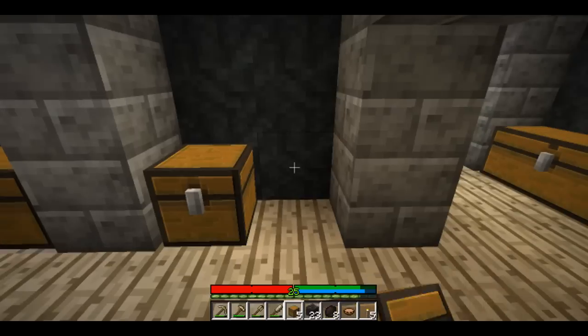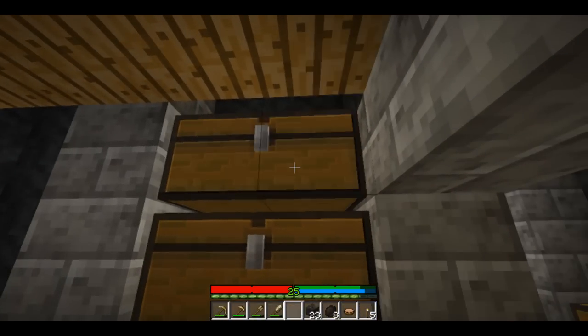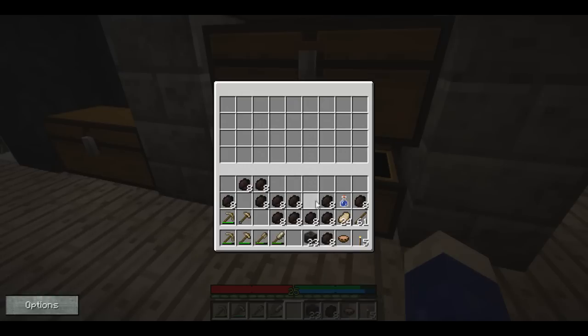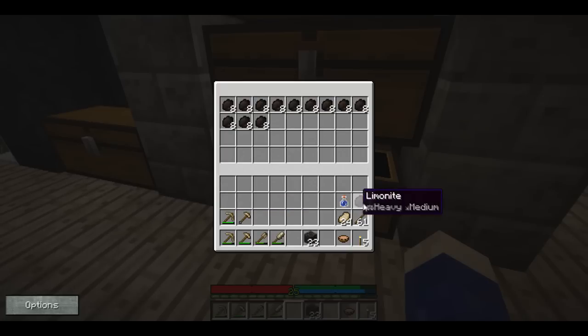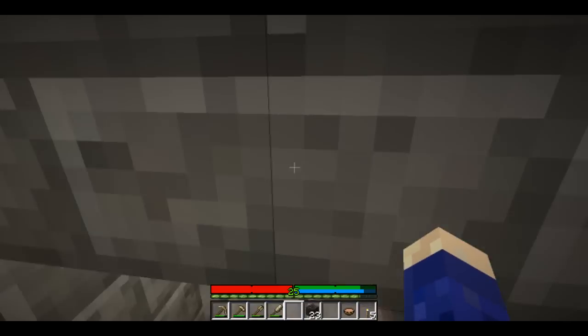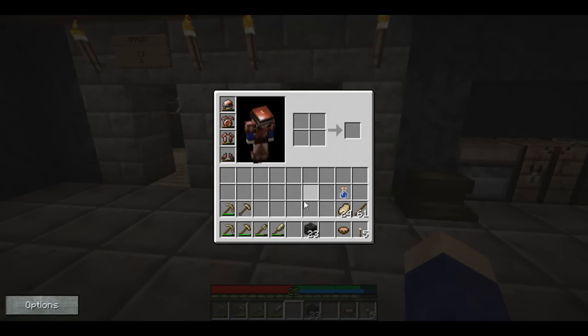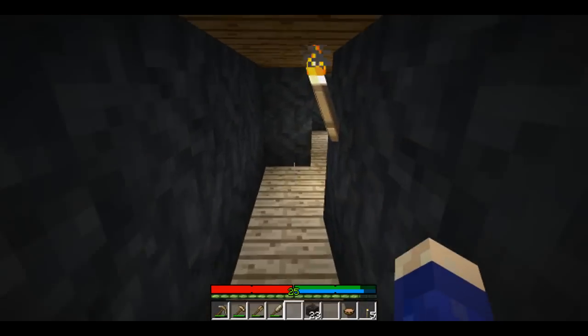Alright, I made my first trip back, made some chests, and I'm going to place them right here. This is what we got so far. I could have had way more but my inventory is full with other stuff I just dumped. There's a lot more there. So I came back to dump that, get rid of all the unnecessary stuff, and I'm heading back to keep mining this stuff out.